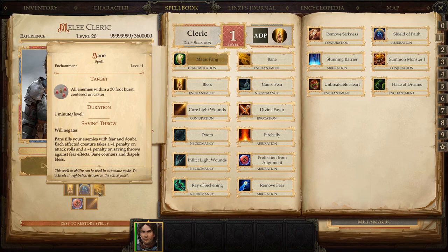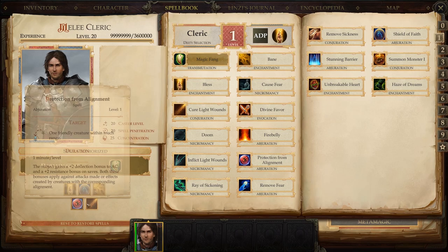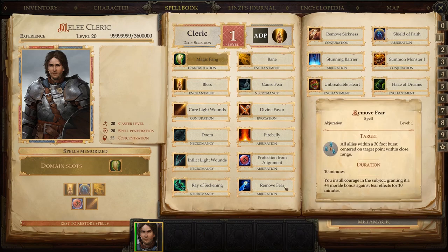Next we have Protection from Alignment. The good thing about this spell is you can press pause and cast it depending on what creatures you're fighting — whether they're good, evil, or neutral. It gives a plus one deflection bonus to AC and a plus two resistance bonus on saves against that alignment. I've also included Cure Light Wounds since there's nothing else really useful in level one spells. You can use Cause Fear or Remove Fear — Remove Fear is quite useful but situational. If your party gets feared, keep the cleric back, cast Remove Fear on the tank, and throw them in while the fear subsides.